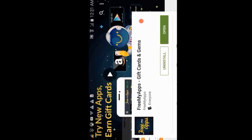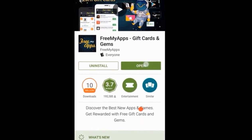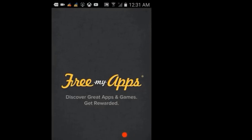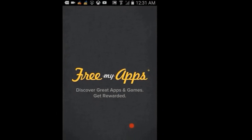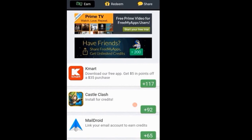The way to get your COD points is to download an app called FreeMyApps. You can download it on the Google Play Store, or if you're on iOS you can download it on the website at freemyapps.com. Here's the app itself — it's got a clean interface.